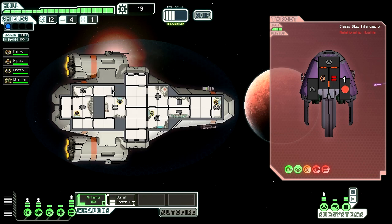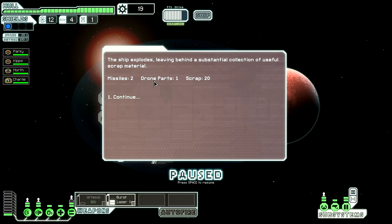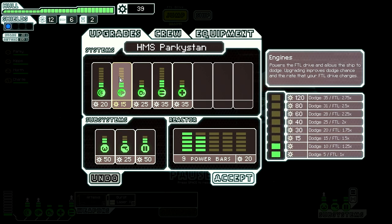They're repairing the shields, it's fine. They will not accept surrender. I'm just going to keep burst lasering them — shoot their weapons. There you go. At this point in the game it's pretty easy, it does get quite difficult. It's not this easy all the time.